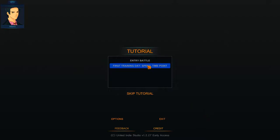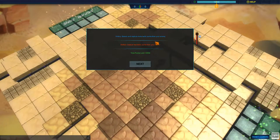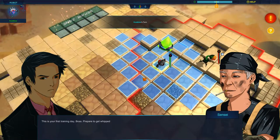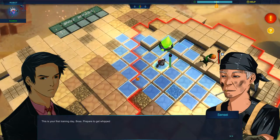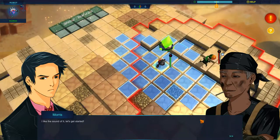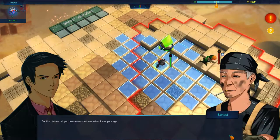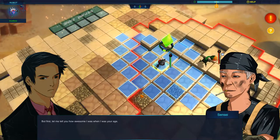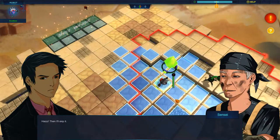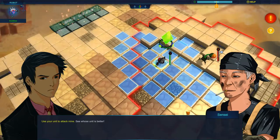That was just entering the battle. First day of training — speed, time point. Search to catch more. This is Sensei — look at this guy. This is your first day training boss. Prepare to get whipped. I like the sound of that. We gotta get an older voice for the old guy. But first, let me tell you how awesome I am when I was your age. Then I'll skip it — sensei's gonna mess me up. Use your attack unit to attack mine, see whose unit is better.